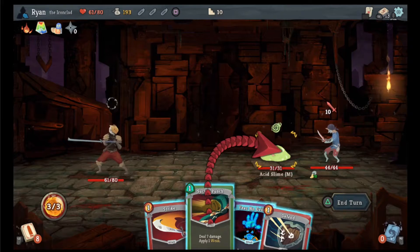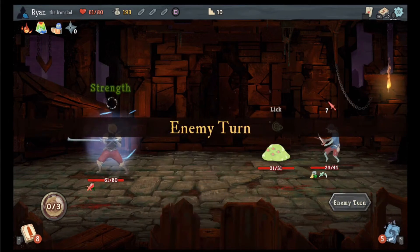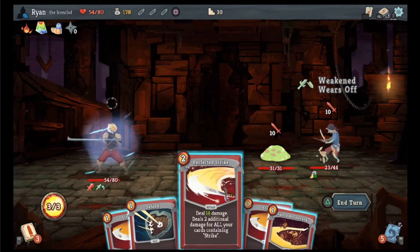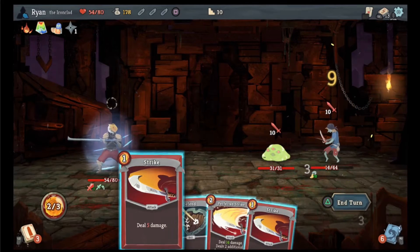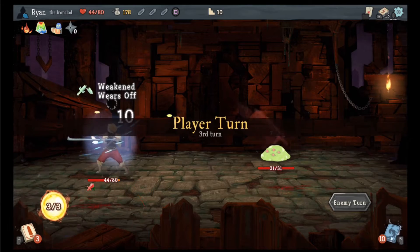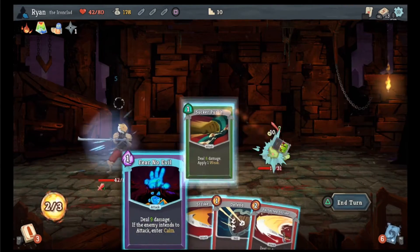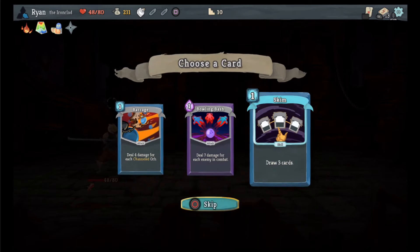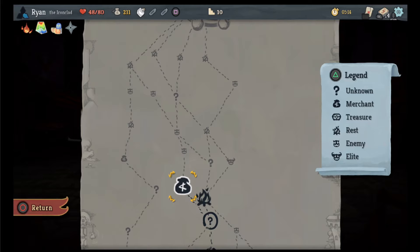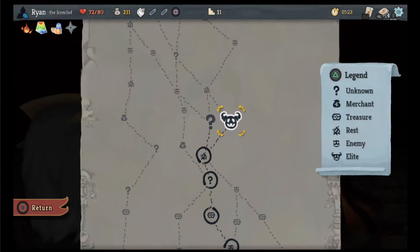We have a thief which is kind of annoying. We'll do that and enter calm — we're gonna start focusing on that guy. Sword boomerang and then we can get the perfected strike which will take him out. Defend, strike, strike. He heals 20% of your max — wow, that is the first time I've seen that potion. Skim isn't bad. We can go here to the merchant maybe get something, but then I have to deal with two enemies. I can go here and heal, or fight an elite.